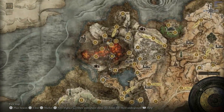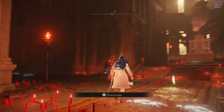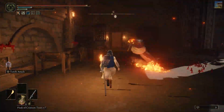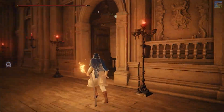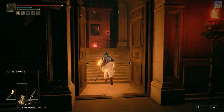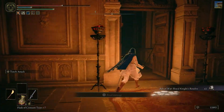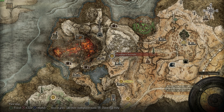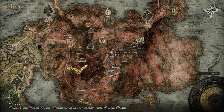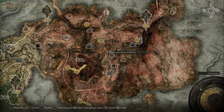For the location of royal knight's resolve, go to Temple of Eiglay by the Volcano Manor and follow the path shown — it's a little tricky but follow the path and you'll eventually get the royal knight's resolve ash of war. The lightning scorpion talisman can be found in the Wyndham Catacombs — you'll need to use a stonesword key to access a mist-covered door and you'll get the lightning scorpion talisman. To get the faithful canvas talisman, go to the Sellia Crystal Tunnel — it's on a corpse there. To get the Flock's Canvas Talisman, the bigger damage increase for incantations, talk to Millicent and do her questline near Sellia.